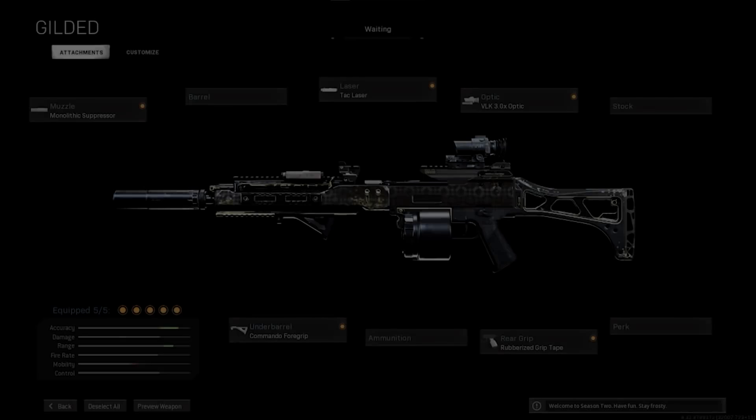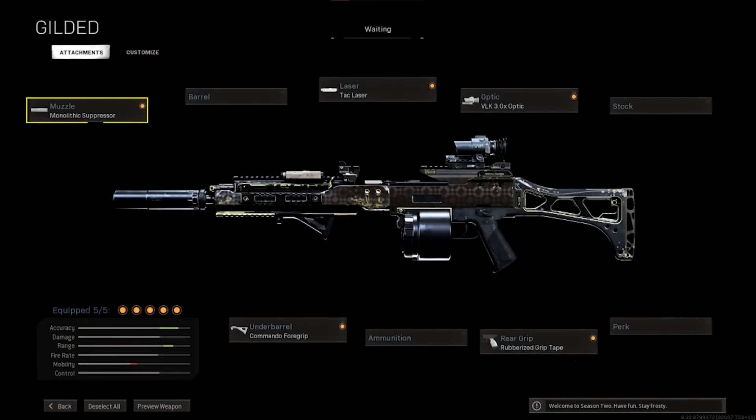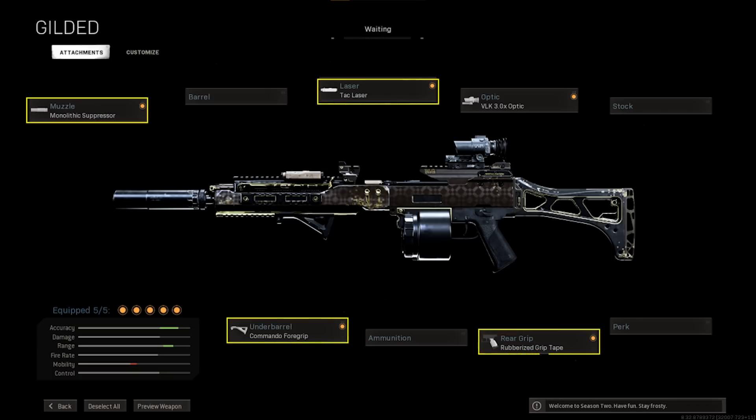Next up, the Holger 26 with a monolithic suppressor, commando foregrip, tack laser, rubberized grip tape, and your choice of optic. The Holger is one of those guns that people have basically written off — it's the Modern Warfare version of the G36. But due to the low damage per shot, nobody uses it. This gun actually shines brightly with its control and it's really easy to kit out to have zero recoil. It also has surprisingly fast handling speeds for an LMG.